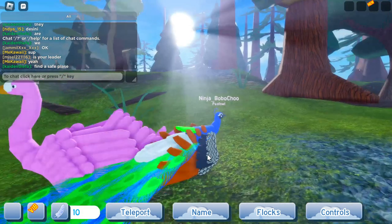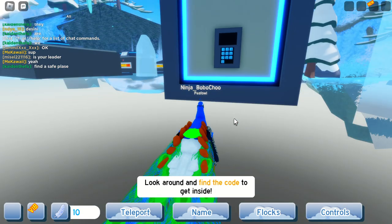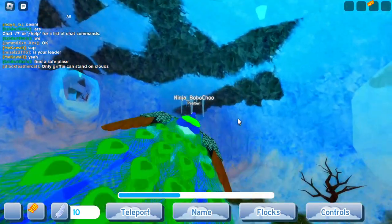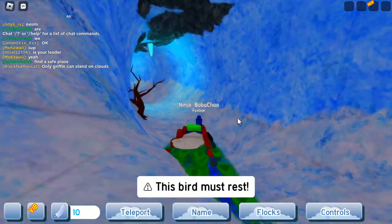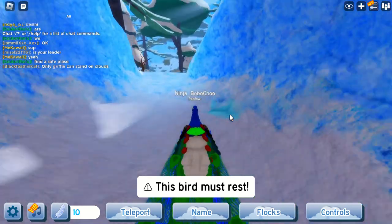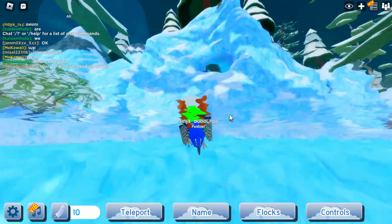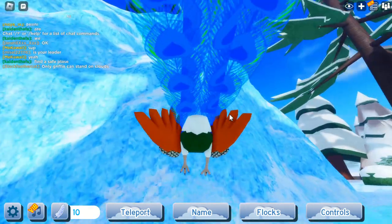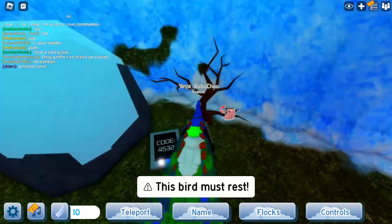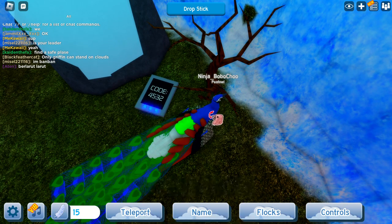First, let's teleport to the fossil lead. There is a secret code if you go outside. If you go to that hole, you should be able to find the code here. The code is 4532.